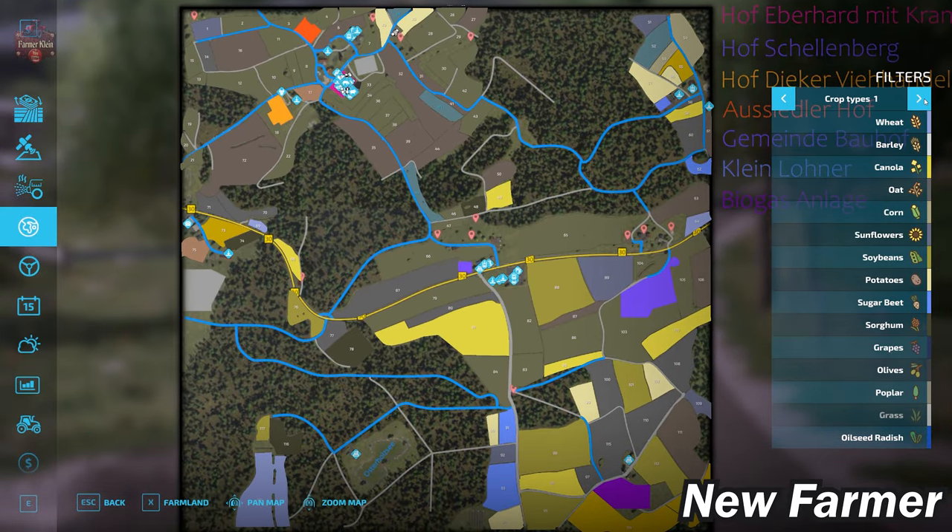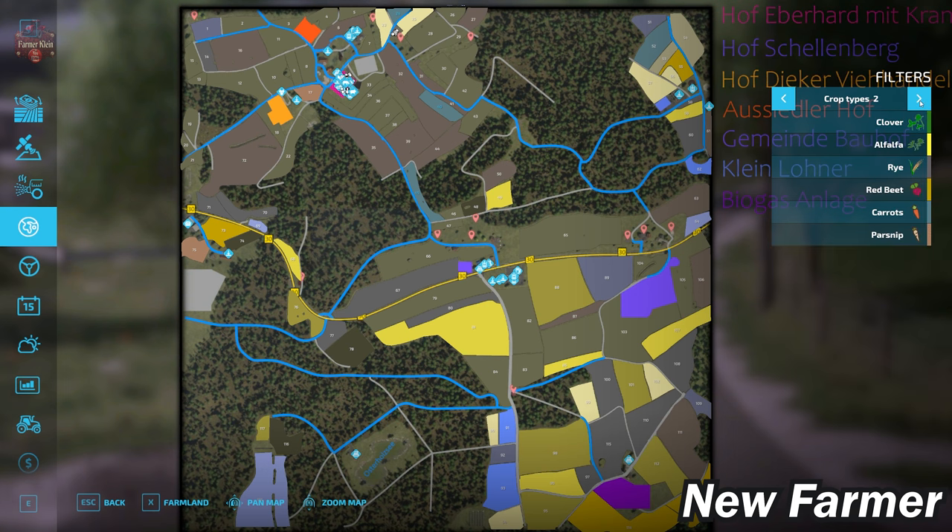This map excludes cotton and sugarcane, which have been explicitly removed. But clover, alfalfa, and rye have been added. If you're playing with the premium expansion, you'll also have red beets, carrots, and parsnips.